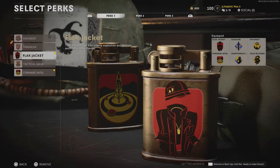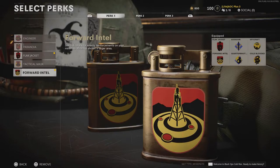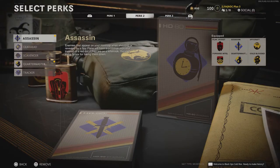Flak Jacket will further protect from incoming lethals, while Forward Intel will provide a larger minimap and also show the location of enemy reinforcements, providing maximum awareness of where the enemy is at all times. For the Perk 2 slot, Assassin and Quartermaster will also be quite useful. Assassin will show enemies on high kill streaks and provide more score when eliminating them.